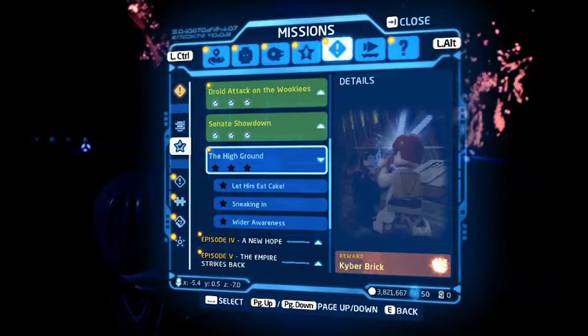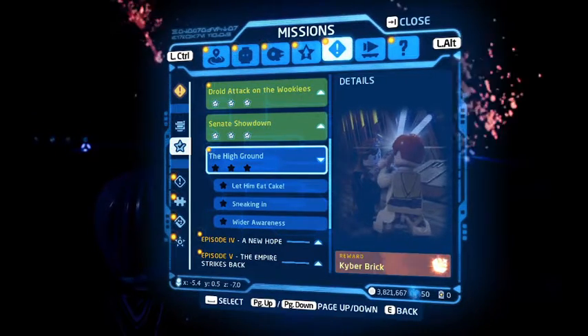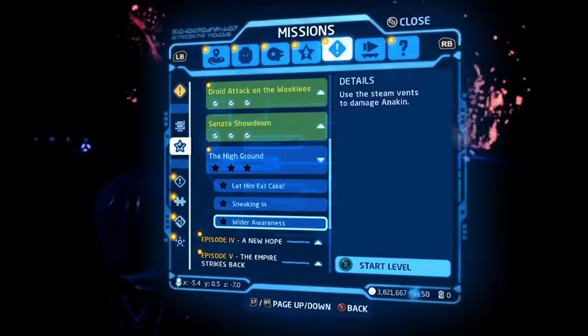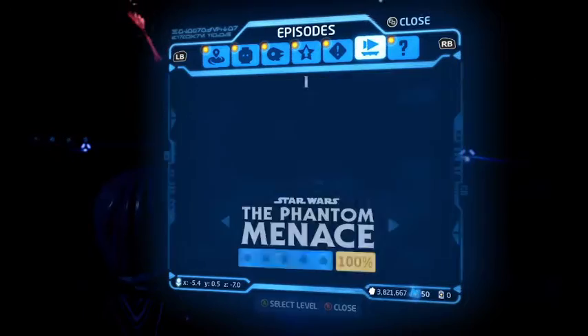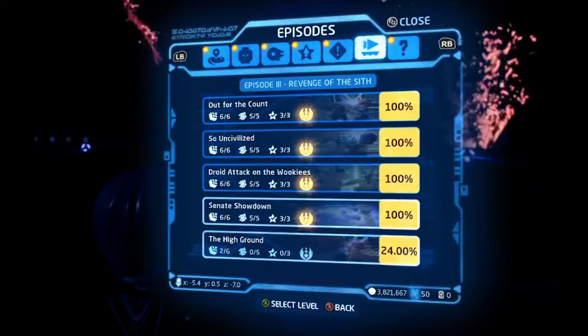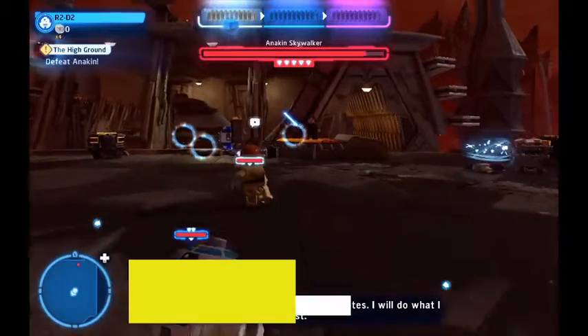Ladies and gentlemen, my name is the Klingster and welcome back to yet another minikit guide and level challenges guide. Today we're taking on the final level in the prequel trilogy, The High Ground — the last level in Episode 3. So without further ado, let's hop right on in there and play.